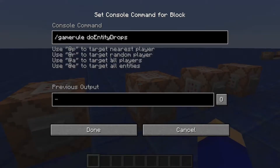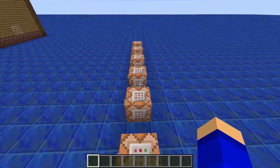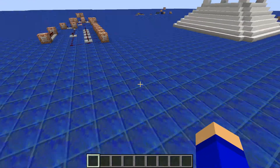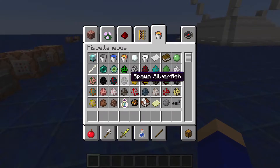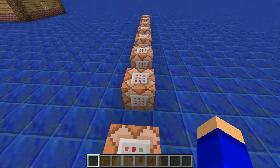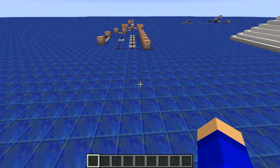The next one we have is doEntityDrops. Basically, if you kill a mob or a player, it will or won't drop any of its loot. So if I summoned a zombie and killed it — if I did true, it would drop rotten flesh. And if I did false, it wouldn't drop anything. I'm pretty sure that works on players too.